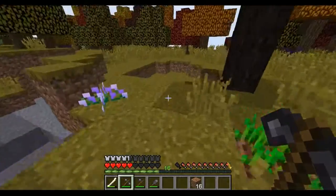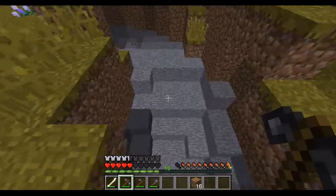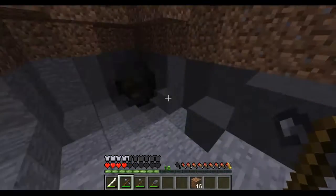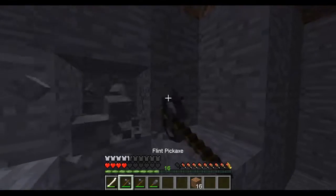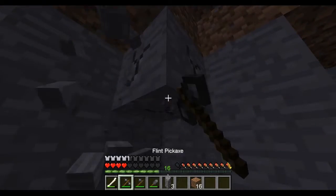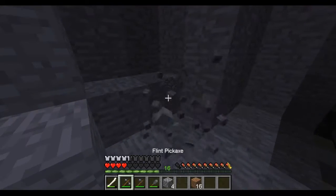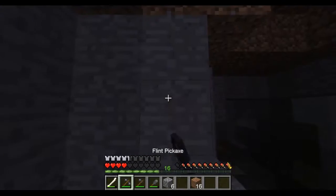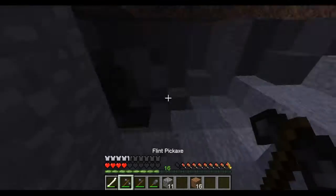One of the advantages of having a cave right here — easy cobble. Holy cow that grew tall! And that should be plenty for us right now.